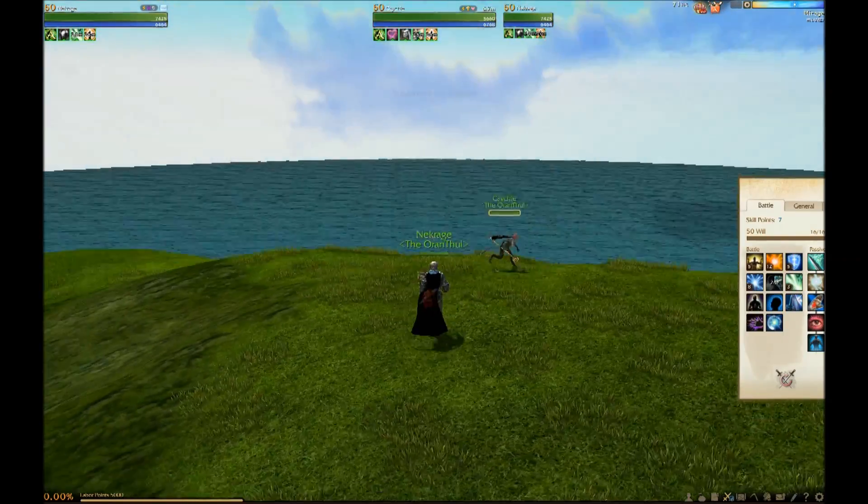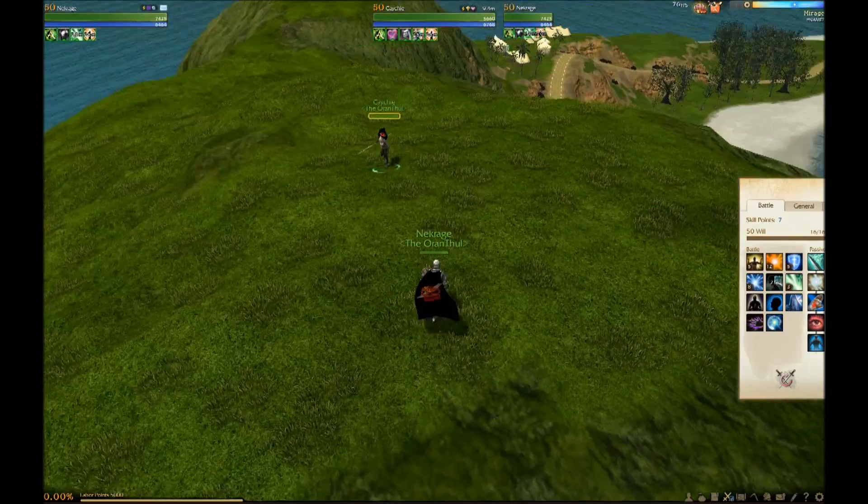The next passive increases the accuracy of melee attacks and your critical strike chance with spells — good for a melee spellcaster combo build. The last passive gives a 50% chance when you use Teleportation, the blink ability, for it to instantly recover. This passive can get pretty OP — I've seen it proc like 5 times for someone, going boom boom boom boom boom across the map.